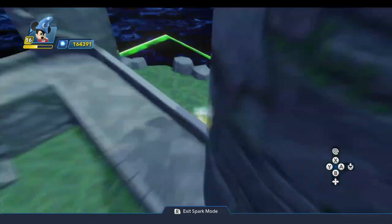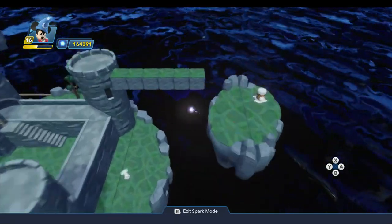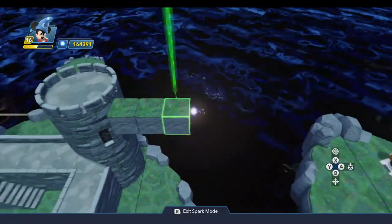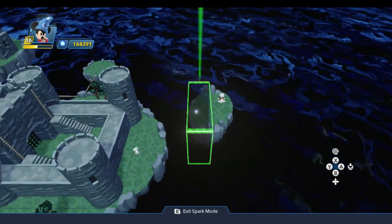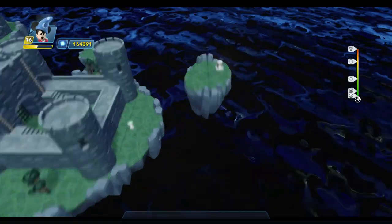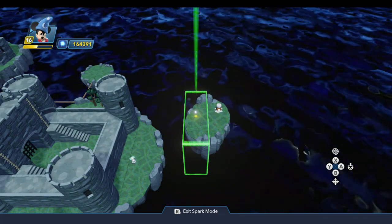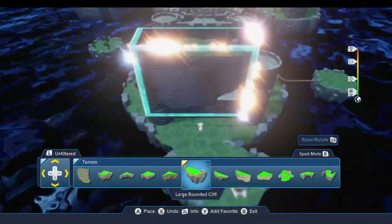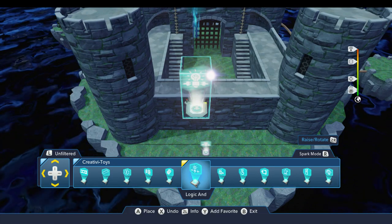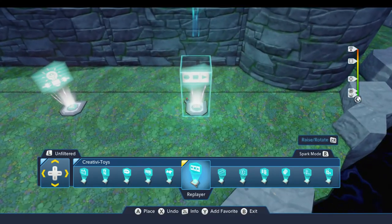So let's use this toy to connect three rail target points to make something happen. I've set up a little additional floating island out here. As you can see, it's sitting six blocks out away from the castle — I put those in there just so you can see the measurement. This piece here is the large rounded cliff, and I've got two of them back to back with a button sitting on top. Mickey needs to reach this island in order to do something, which I'll talk about next week with that button. I'm also going to need a replayer — that's how we're going to reach that island.